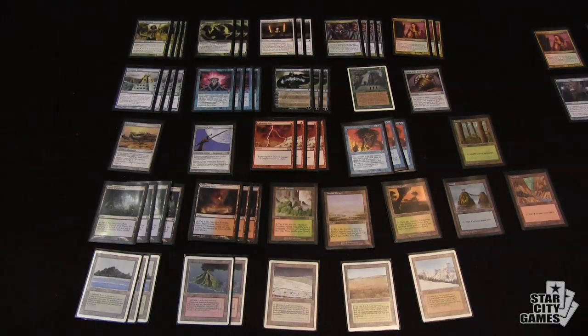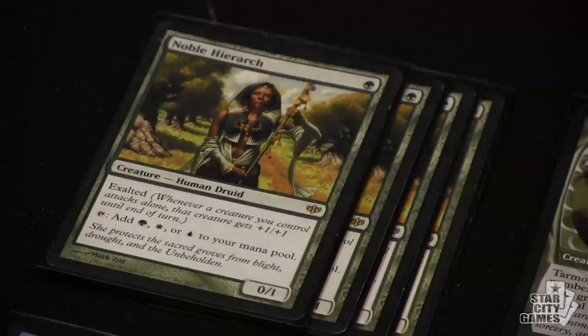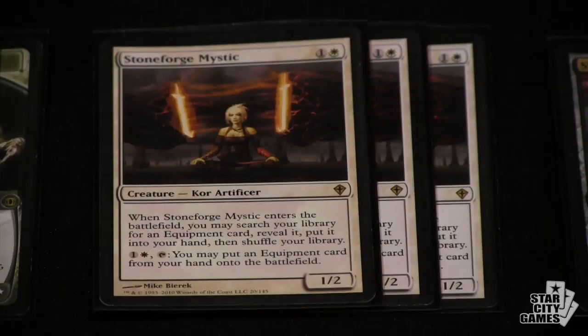Cascade has been catching on in Legacy - Shardless Bug that Jerry started developing, and the Jund deck that did very well at Grand Prix Denver. This deck combines some elements of both. You've got Shardless Agent complemented by Bloodbraid Elf, along with the standard blue stuff. You've also added Noble Hierarch for acceleration, Stoneforge Mystic for an actual equipment package, and the Lightning Bolt aspect.